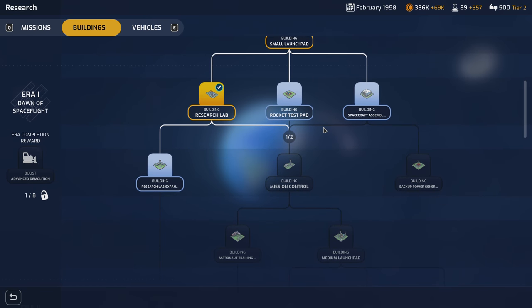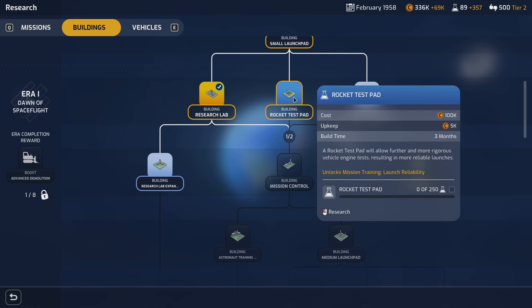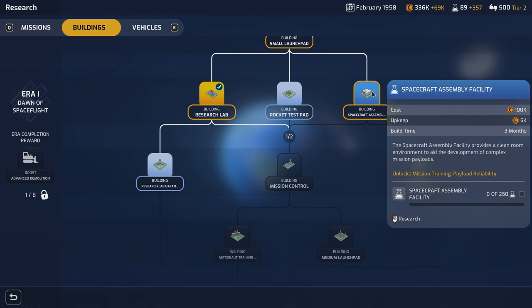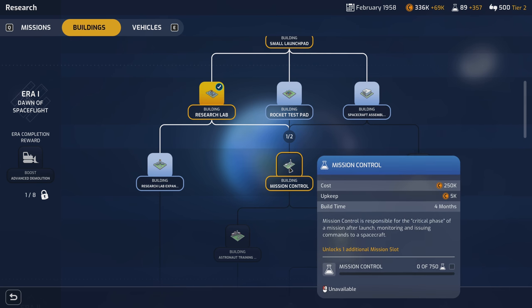Going into research: completing this will unlock that one and this one. I don't really get anything better out of the test pad aside from launch reliability training, but I'm going to push payload reliability as a primary focus. The spacecraft assembly facility will unlock mission control, which lets us do two missions at once — that's very important.